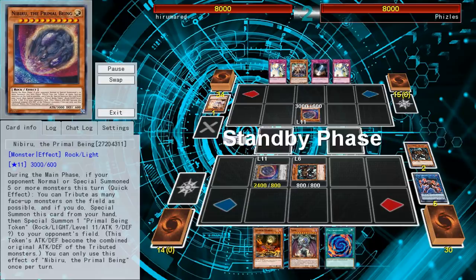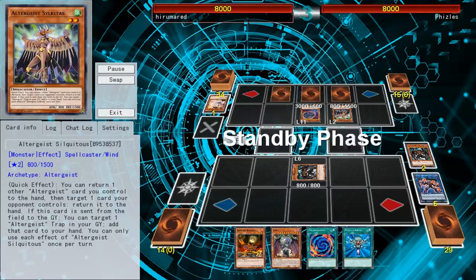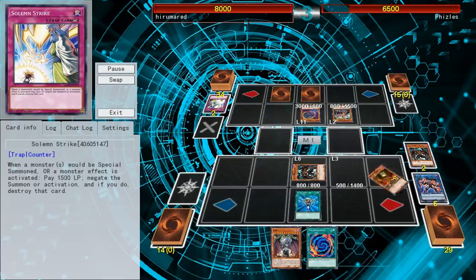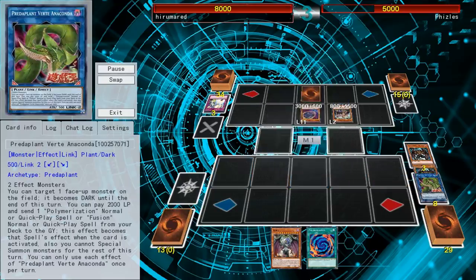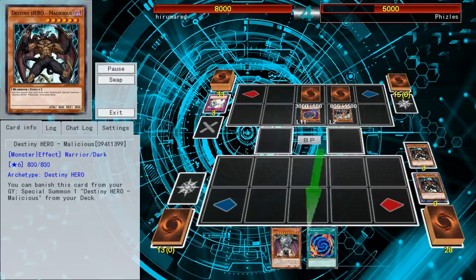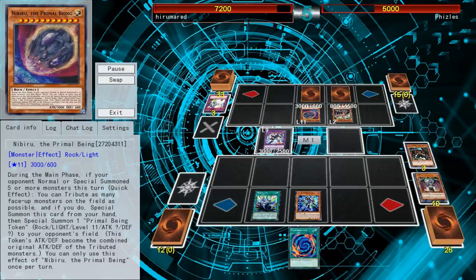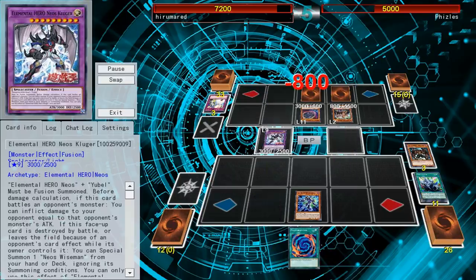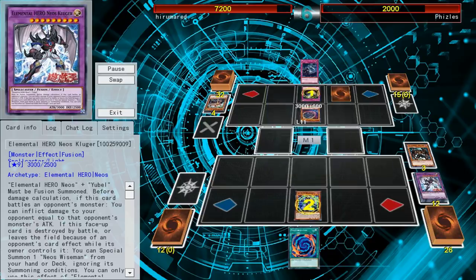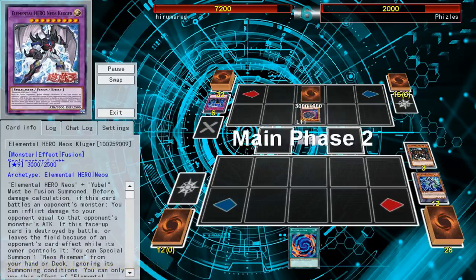I don't think I really recover from the Nibiru play here, but luckily my opponent just draws nothing but negates and none of their good Altergeist cards — just ones that are only useful if there's something else. There goes another Lonefire, this time getting Solemn Struck. I bring out Lonefire again and try to go into this Link monster to use Neos Fusion from my deck, but it doesn't work because I get Solemn Struck. I use Malicious just for some protection on the board. I finally get out Kluger after all this time — but this was a mistake: I accidentally tributed my Kluger, which is really dumb. I wasn't too familiar with the card.